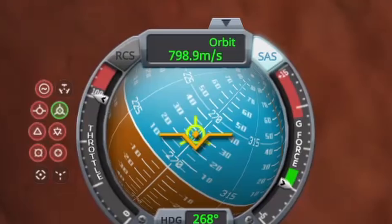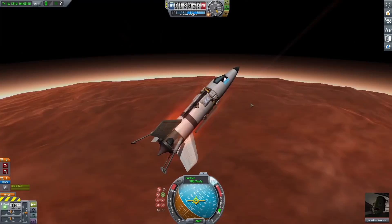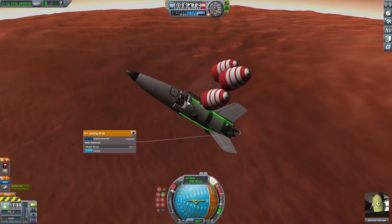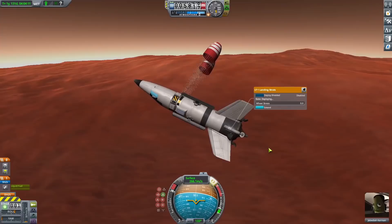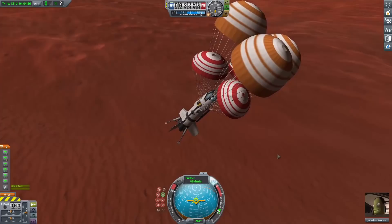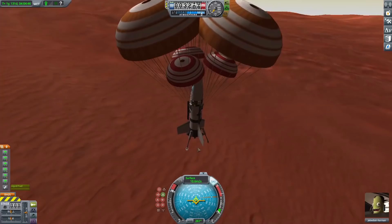I was going about 700 meters per second and was really concerned about that, but the parachutes deployed and killed a bunch of my speed. I was shocked that they didn't just rip off immediately — I guess Duna's atmosphere is thin enough I could get away with it. If I tried this on Kerbin, there'd be no chance. Finally I got low enough that the high-altitude chutes fully deployed, and then the low-altitude chutes fully deployed as well. Now I was going 10 meters per second, so there was basically no chance of anything going wrong, and I warped all the way to the ground.